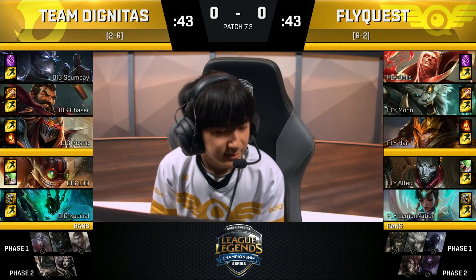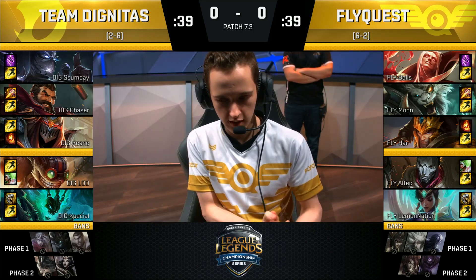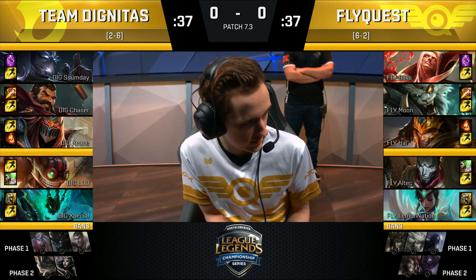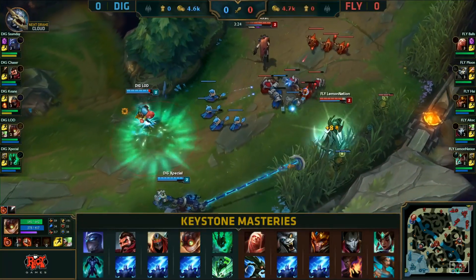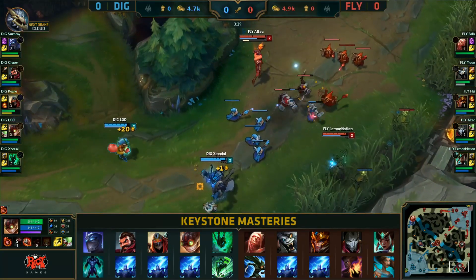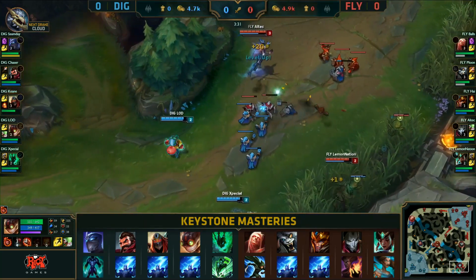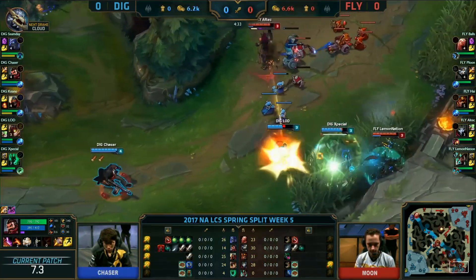That looks like mid lane Javan. Because of the deep wards, Lemon Nation was able to get into the jungle of Chaser, as well as the failed early invade that Chaser had in the Raptor build. I like what FlyQuest is doing here — he wasn't in the brush so he didn't even spot Chaser there. This could be risky for FlyQuest.